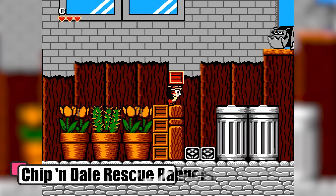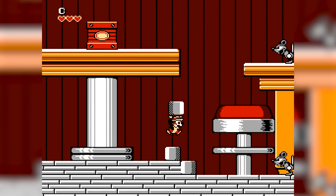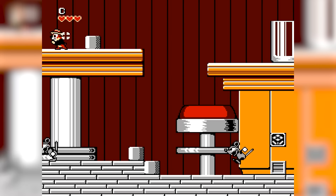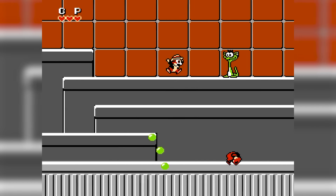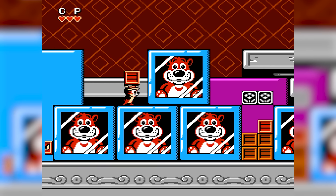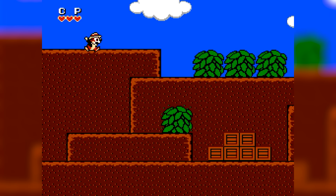Chip and Dale Rescue Rangers. In this game, the dynamic duo is on a wild chase to save a supposedly missing kitten, only to find out it's a ruse by the notorious Fat Cat to kidnap the clever friend Gadget. As Chip and Dale, you'll navigate through the city, dodging mechanical dogs and taking down a crazed robot, all to thwart Fat Cat's dastardly plans.